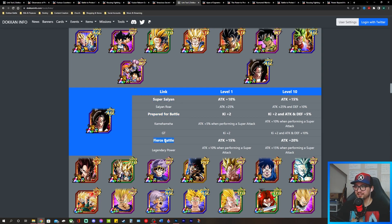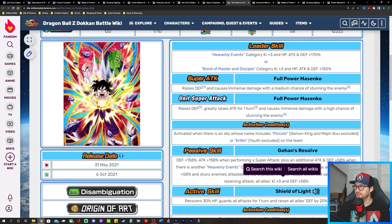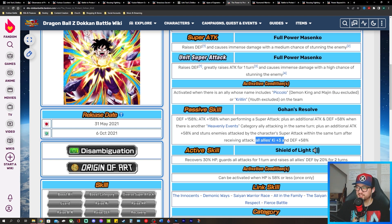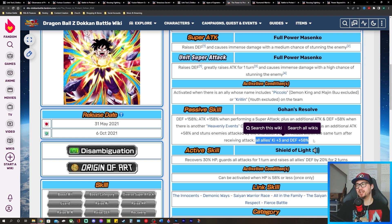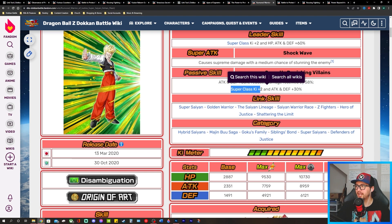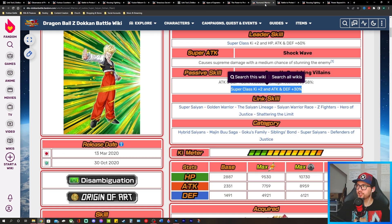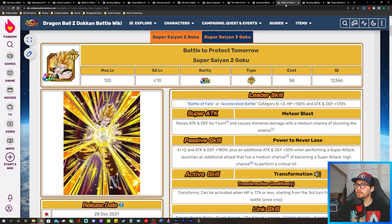This Gohan is your support unit, sharing a ki link and two Attack buff links. On top of that, his support passive massively boosts defense: all allies Ki +3 and Defense +58. Combined with the free-to-play support unit giving Super Class Ki +2 and Attack and Defense +30%, you have your leader and two support units to rotate off — a very defense-heavy setup.